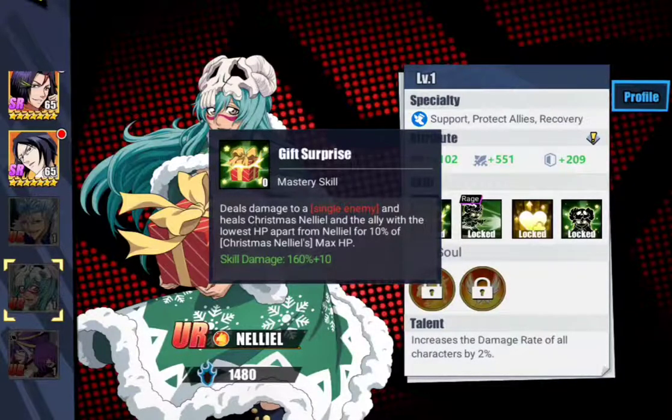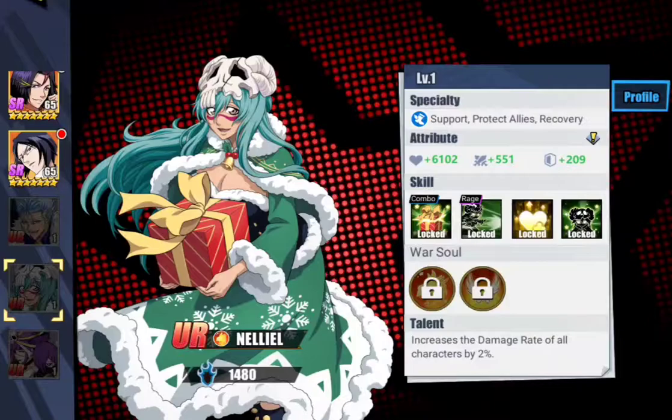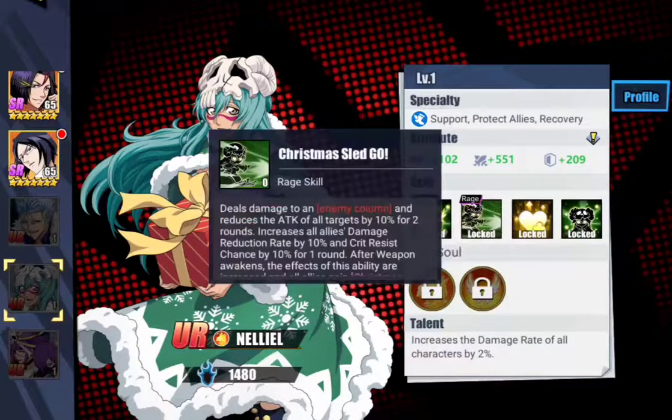The Mastery Skill deals damage to a single enemy and heals Christmas Nelliel and the ally with the lowest HP — apart from Nelliel — for 10% of Christmas Nelliel's max HP. So she's going to use her Mastery Skill, gain 10% of her HP, and other characters are going to gain 10% of Nelliel's HP. That's pretty good — it's not lifesteal, it's a flat amount of HP at 10%.